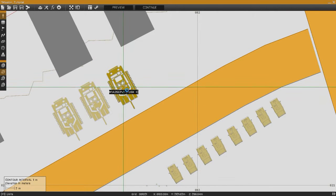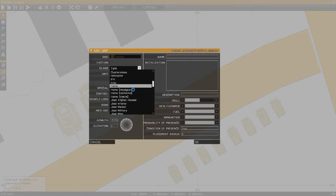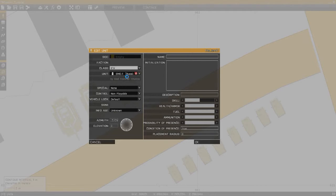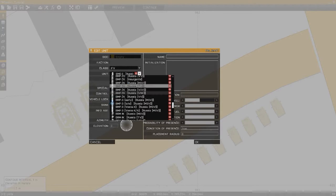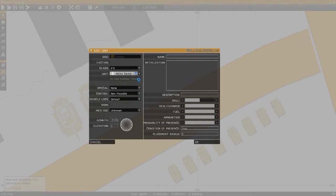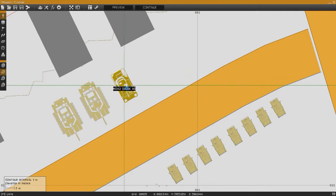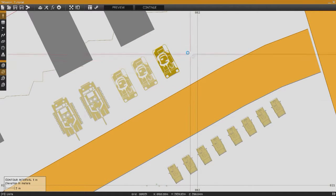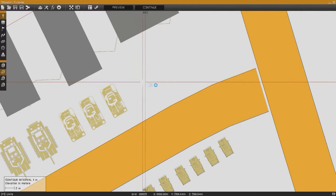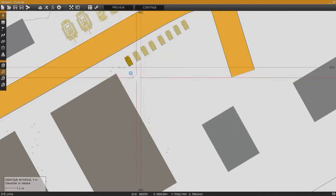Now let's say we want something other than a tank — same exact thing. Control-C, Control-V, then double left click to edit it. We'll go to IFV and do Bradleys this time — M2A3 Bradley. Go to IFV and all of this is alphabetized so it won't be mixed up. Let's do M2A3 — that's a woodland variant, so make sure you're selecting the correct desert or woodland variant for your environment. You can see it adds in its own silhouette. Control-C, Control-V for however many Bradleys or armored vehicles you want. Basically it's the same exact thing over and over.